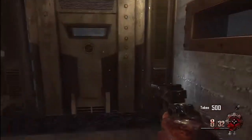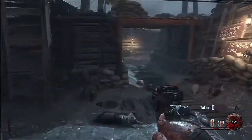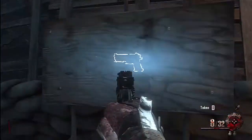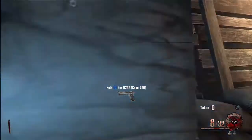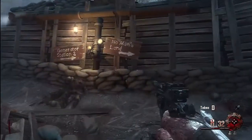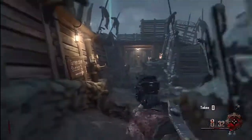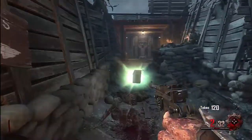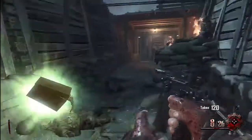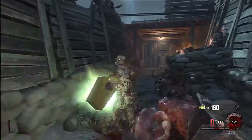So you want to come here and the door is 500 points, then you take a left and there is a B23R on the wall which is 750 points. Then you just want to keep running around to this area and head towards no man's land, but to get to no man's land and to the generator — the generator is where we're going to be training basically, but it does lead to no man's land.